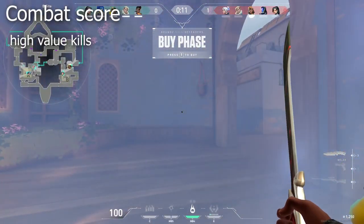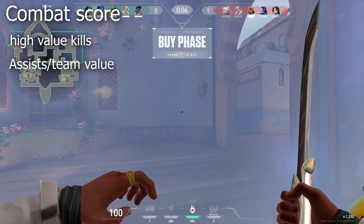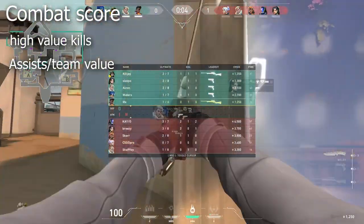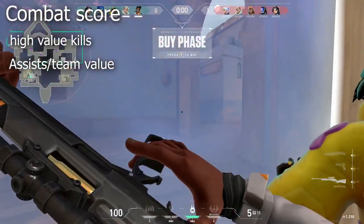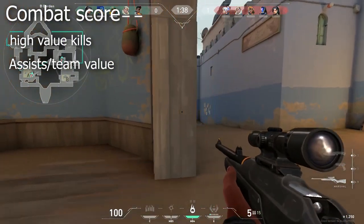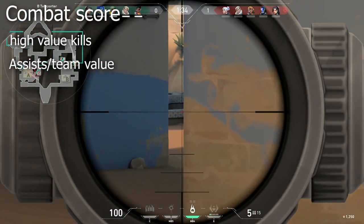Another helpful thing in making you rank up is your assists, whether that's through helping with your abilities or dealing damage to the enemy. Usually around 2 assists equals 1 kill. So if you have 8 more assists than the top frag and you're like 2 kills behind, you will still likely get a match MVP. Staying alive longer will also boost your combat score.